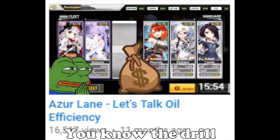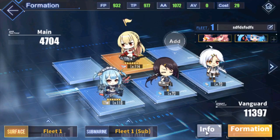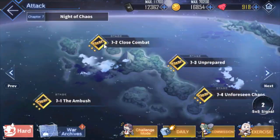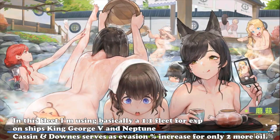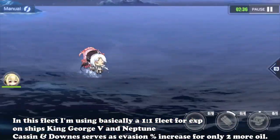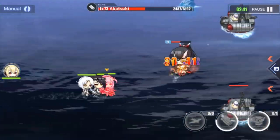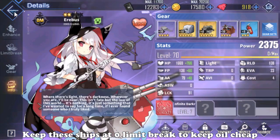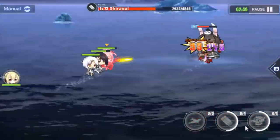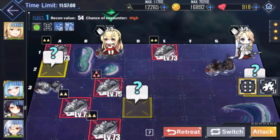At endgame when most ships are leveled, oil efficiency becomes king. You want to use as little oil as possible while still clearing sorties and content — this gets you more EXP and resources per oil. Since oil is a fixed daily resource for F2P and low-paying players, it's best to use it at maximum efficiency. Some of the best oil efficiency ships are Shohou, Kashin, Downes, Phoenix, Erebus, and Terror. You can throw these ships into your fleets to fill slots, keeping fleet oil cost low whether farming an event map or leveling a specific ship.